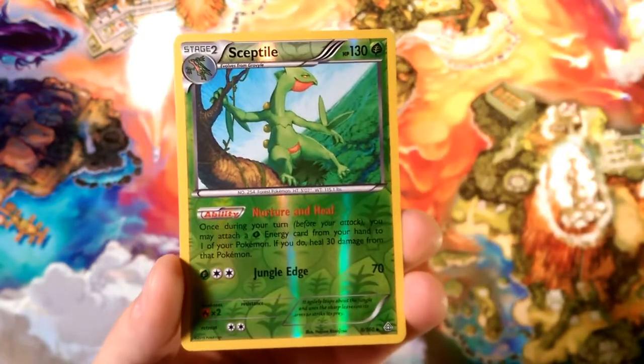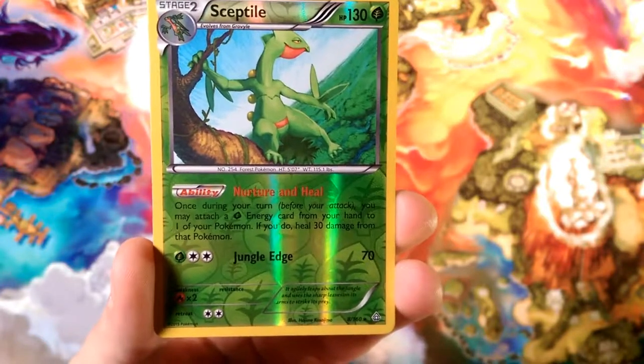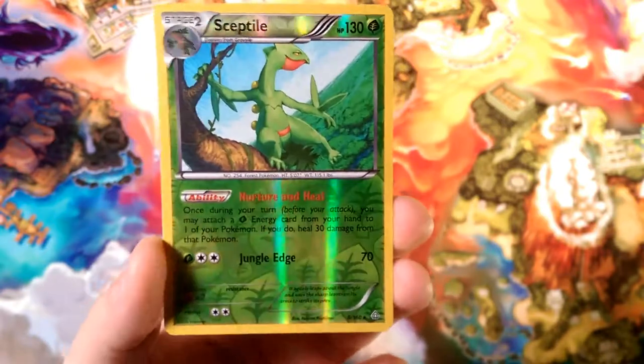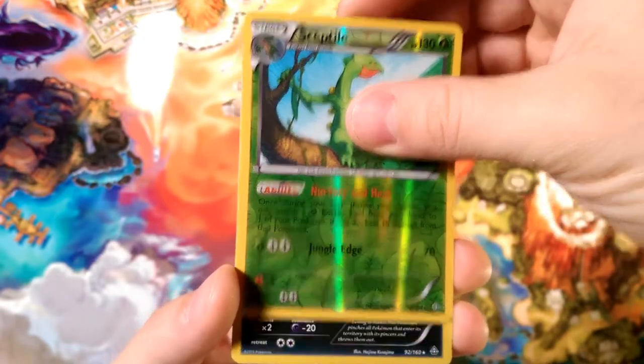The reverse is a Rare Sceptile with Nature Nurture. Heal — once during your turn, you may attach a Grass Energy from your hand to one of your Pokémon; if you do, heal 30 damage from that Pokémon. Maybe we can get a Sceptile Venus Sword deck — though that's not legal at all.